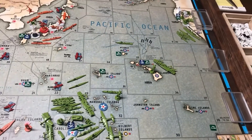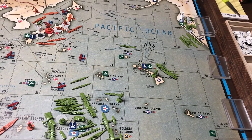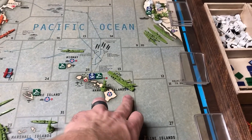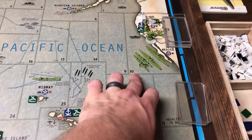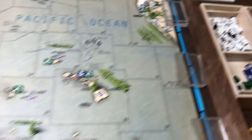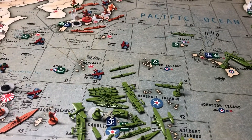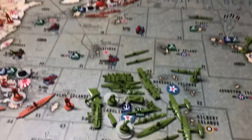On Hawaii: one infantry, fully loaded carrier with two fighters. Zone 26/10 has two transports and two battleships. There are three infantry, two triple-As, a mechanized, and a fighter in West Coast.